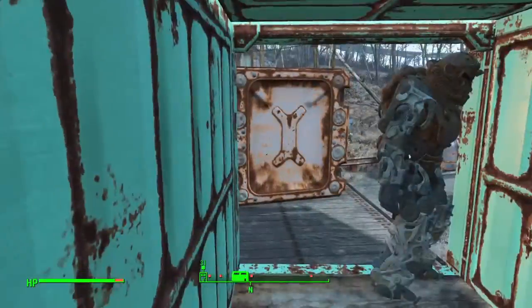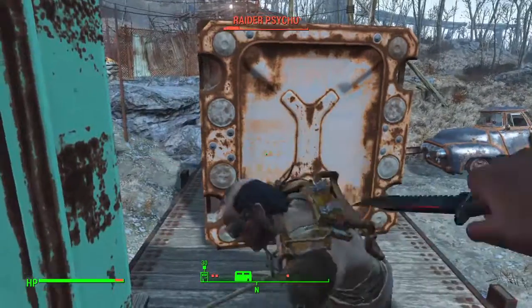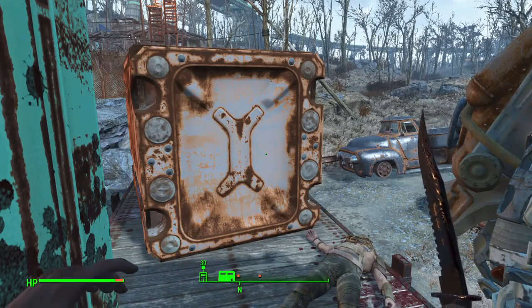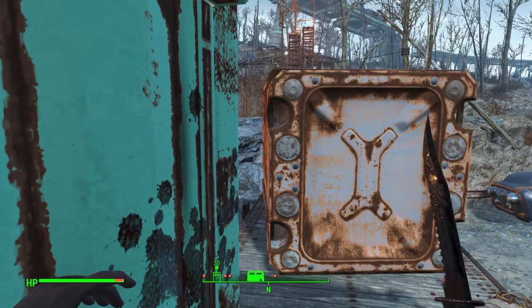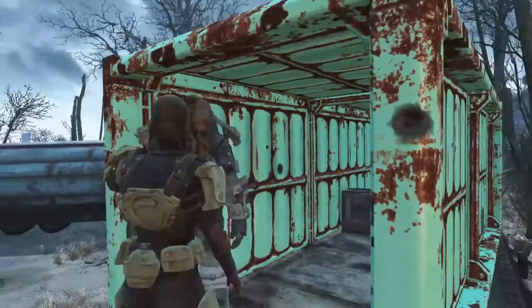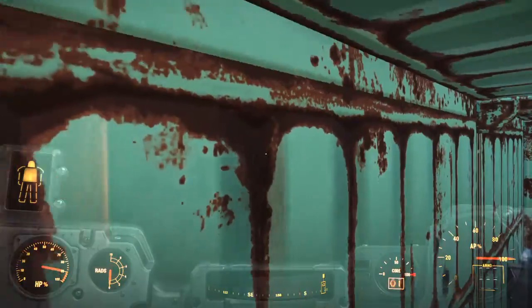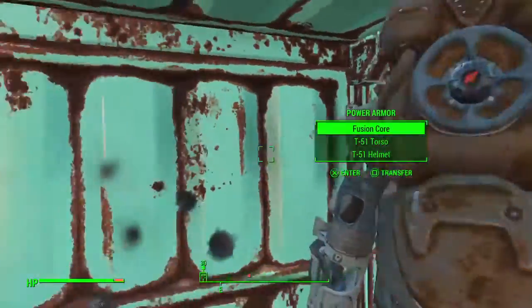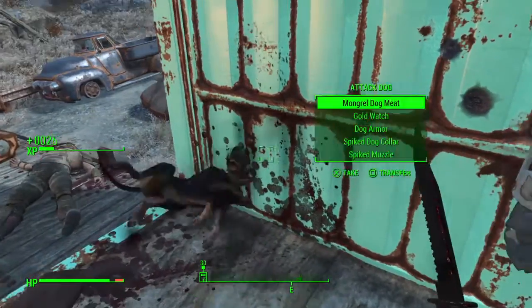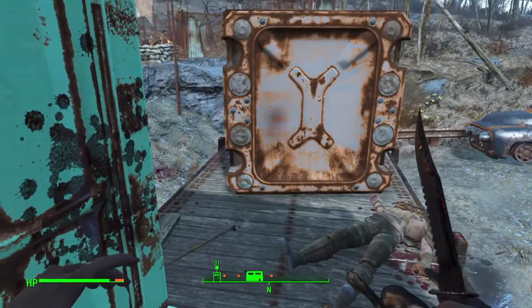I'm going to bash this particular dungeon with a melee build character. Now I don't want any of these raiders grabbing this power armor. What I actually want to do is take out the fusion core so nobody can take it.